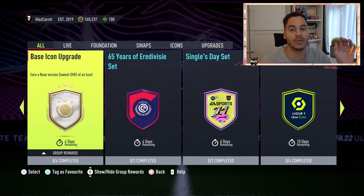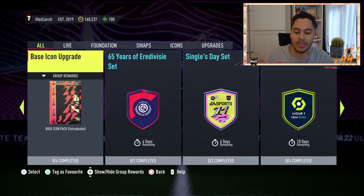EA are like, 'Well, we messed up, we may as well compensate these players.' The reason for compensation is that technically this makes the SBC misleading — it says 'earn a base version of an icon' and the pack says 'base icon pack.' So technically, if you got a mid icon, you've been misled by EA. But do you want to know what they gave people as compensation?